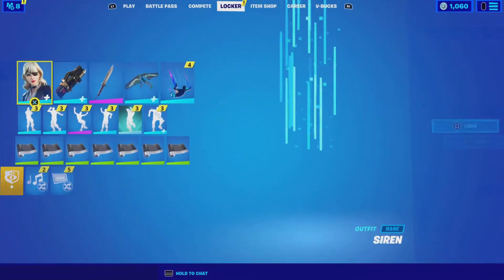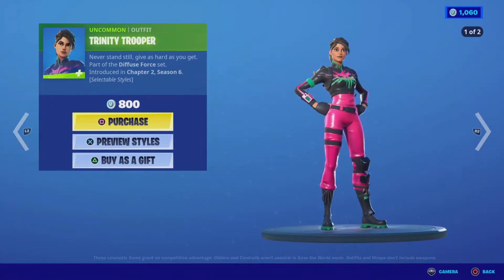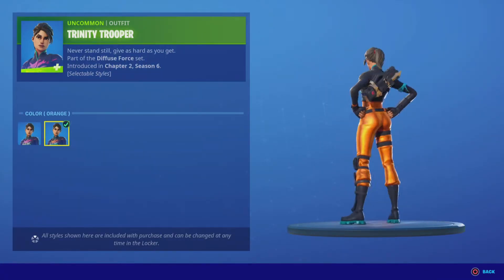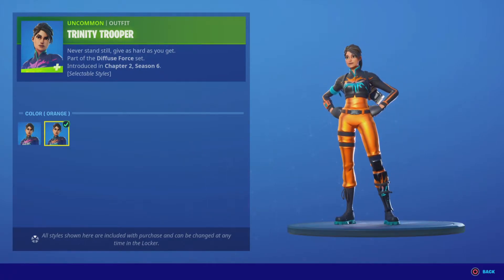Okay, we got Tiny Trinity Trooper with two exclusive styles — 'Never Stand Still' and 'Give as Hard as You Get.' Part of the Diffuse Force set, Chapter 2 Season 6. Not a bad little skin.